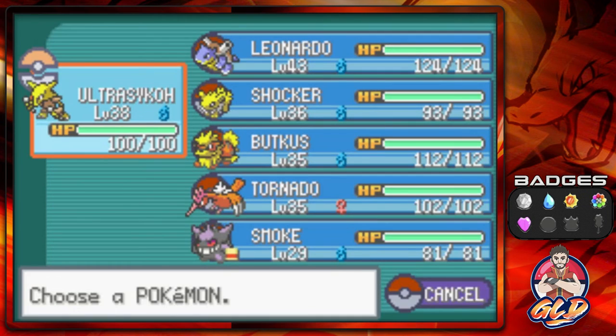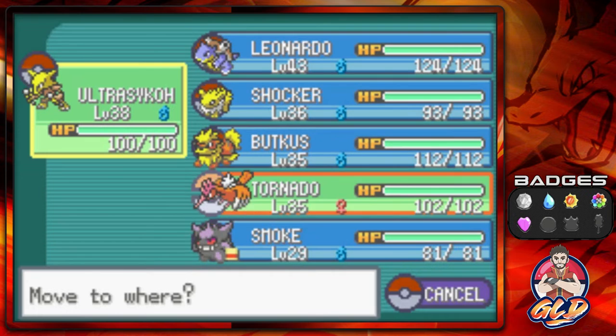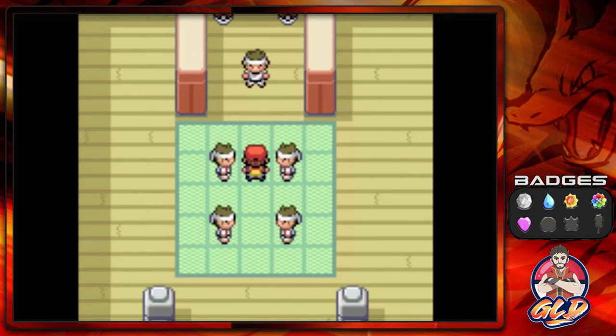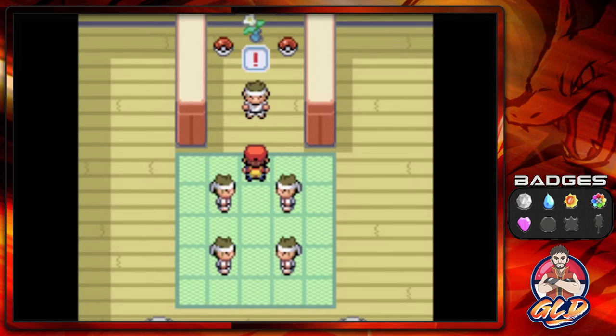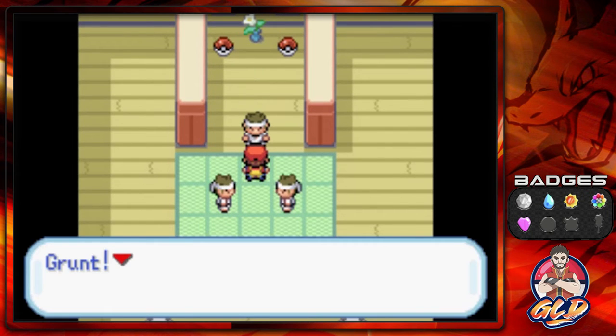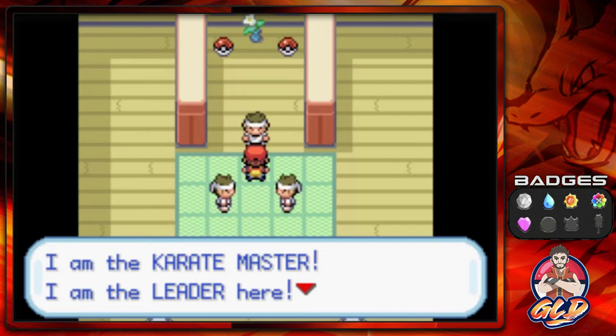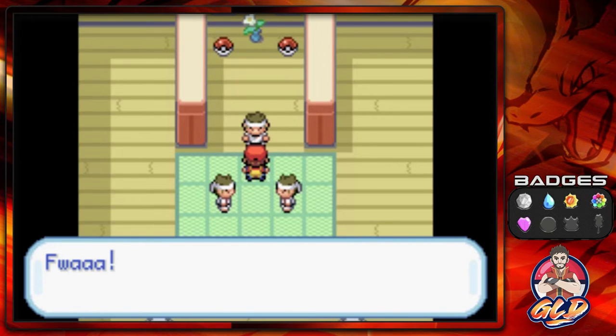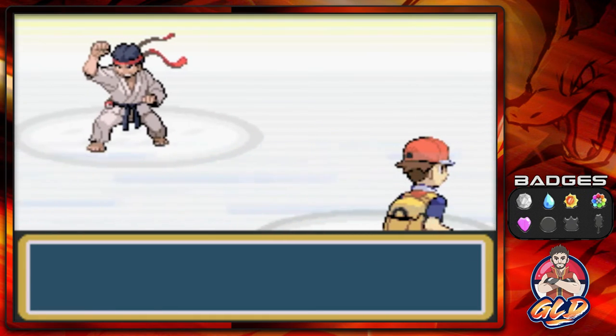Let's go right ahead and start off with Tornado first, because going into this battle, this guy has two Pokemon that you kind of need to keep an eye out for. Grunt! I am the Karate Master, I am the leader here. You wish to challenge us? Expect no mercy! So we are literally in Cobra Kai right now.